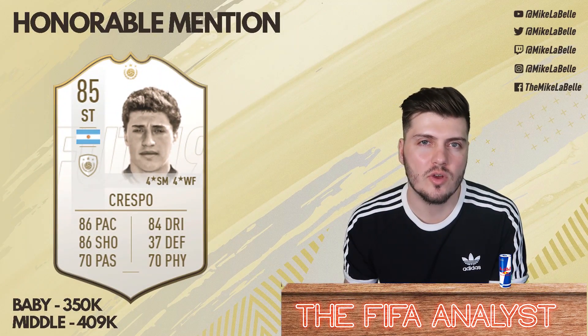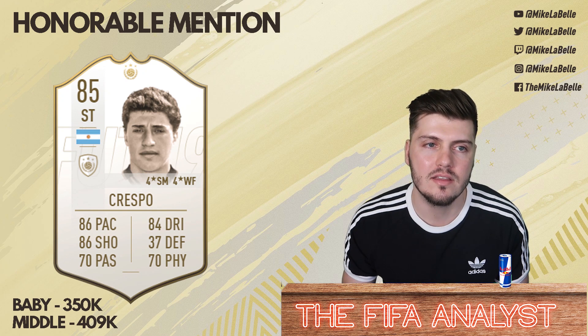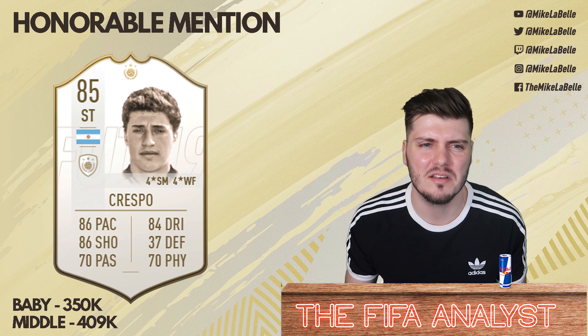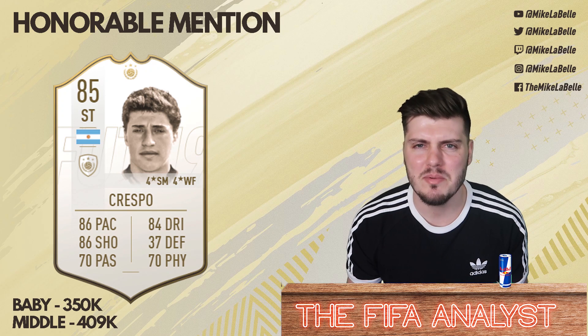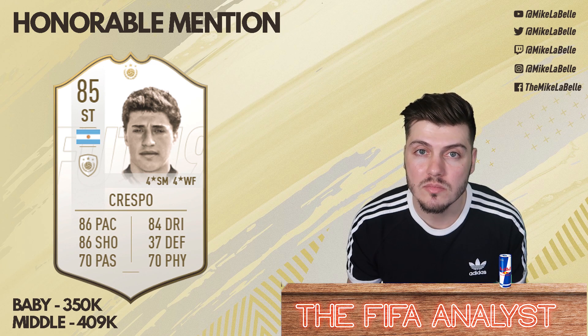Next honorable mention, we've got Crespo. He's not the greatest passer, but he can definitely hold up the play and get in behind. He wins balls in the air and he's a pretty complete striker, outside of not necessarily being someone who's going to hook up the rest of the team with a bunch of assists, especially not intricate passes or crosses. He's not very expensive — the Baby's at 350,000 and the middle's at 400,000. Very reasonable.